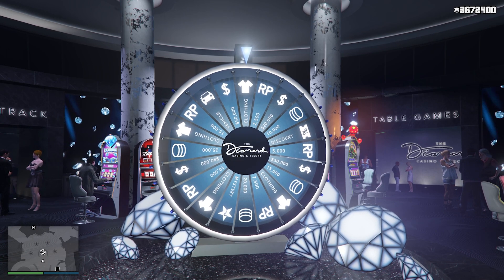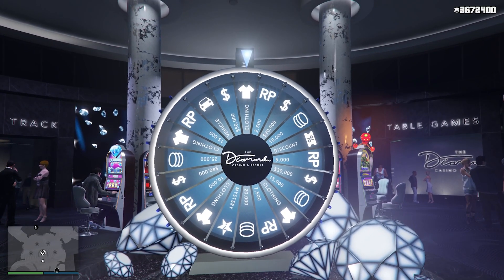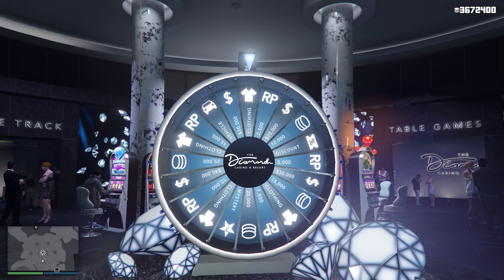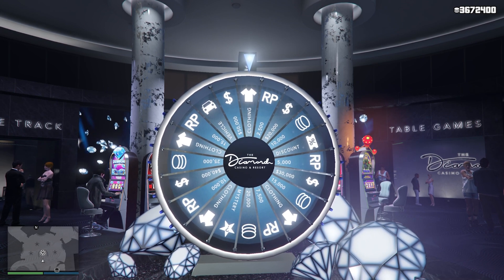Once you have those requirements out of the way, you are good to go for the entire method. Just explaining the invite only session quickly — on the podium wheel you're going to notice it's showing the clothing, the vehicle is two slots to the left, and the $20,000 is two slots to the right.